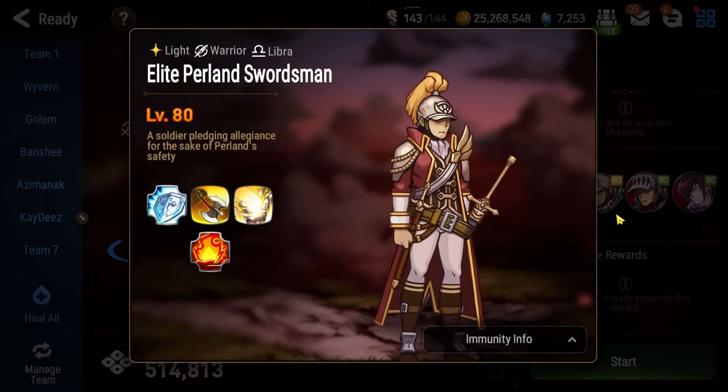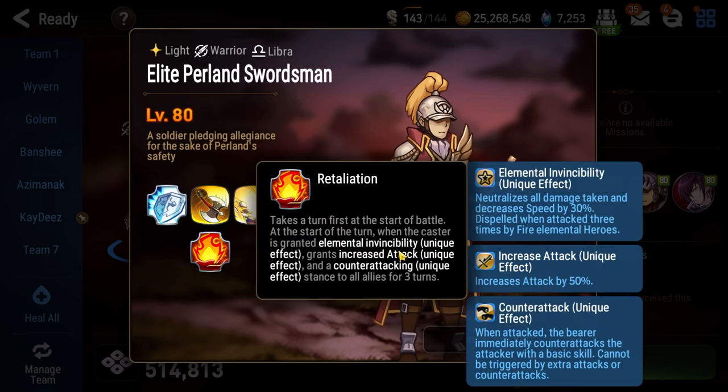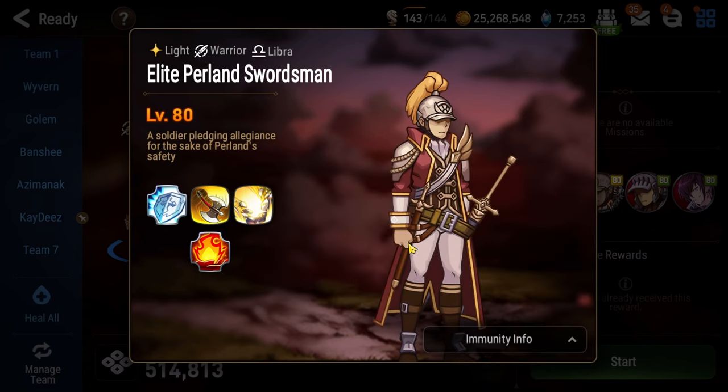As for the first floor, it's super easy — it's against the Elite Perlin Swordsman. He has a passive that says at the start of the fight he is invincible until you hit him with three fire element allies. Once you do that, the invincibility goes down and you rush him down and kill him very quickly before dealing with the attack buff, counter attack buff on all his allies, or provoke locks. Just bring three fire allies and he's a joke.